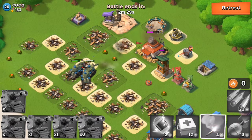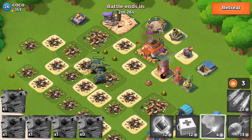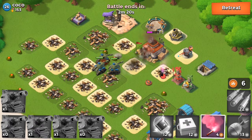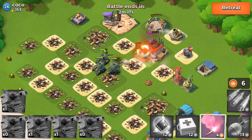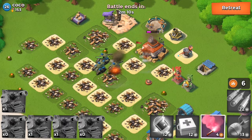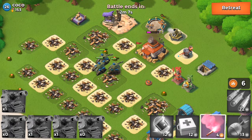One tank just died, so now I have three tanks left, but I can still win this base since there's no more sniper tower — only a mortar and a flamethrower. Since we destroyed the sniper towers and cannons, we're good to go. If you destroy the cannons and sniper towers at the start of a raid, you can easily win any base basically.